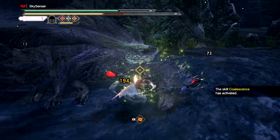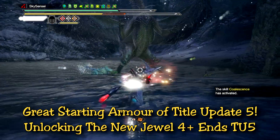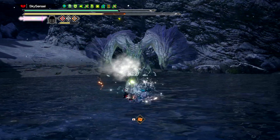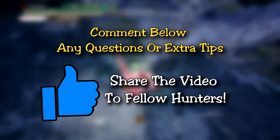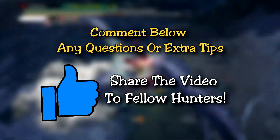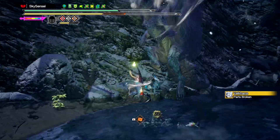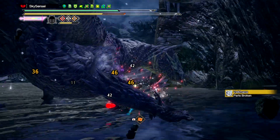That just about sums up the new armor set. It is a temporary armor set until you reach the final levels of anomaly ranks and add in some choreocrafting, but it's a great utilization of the two new monsters. I hope this helps you guys out — leave a comment on your thoughts of the new Heaven Sent skill and armor recommendations for everyone else. I will do my best to have an updated choreo and new jewels build out later this week, so be sure to subscribe and like this video. Thank you guys so much — until next time, take care, stay safe, and keep hunting. Skysensei is out.